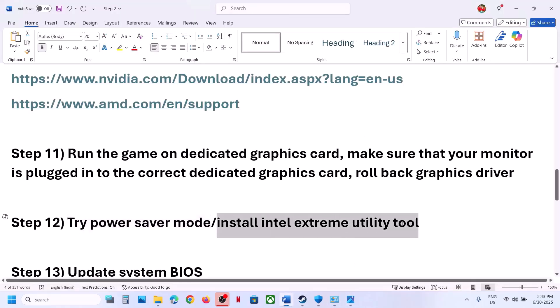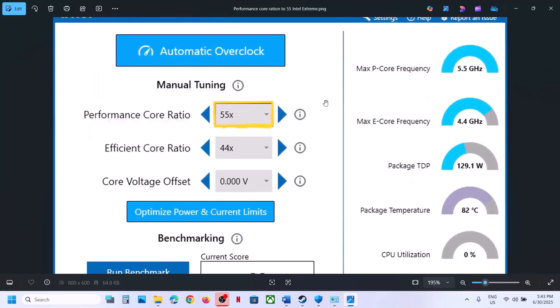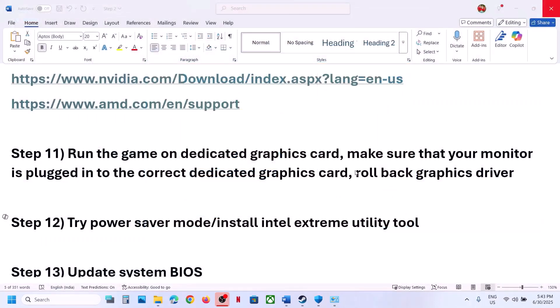You can also use the Intel Extreme Tuning Utility tool. If this is set to 58x or 57x, try lowering it to 56x, 55x, or 54x, then apply and launch the game to check.